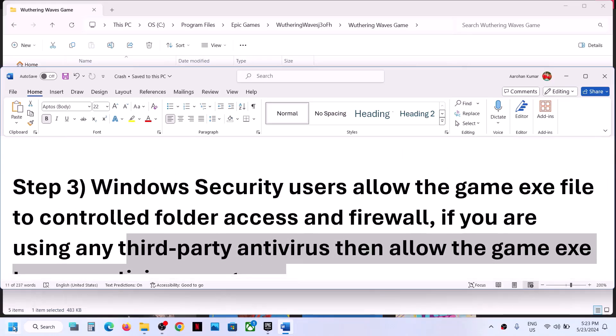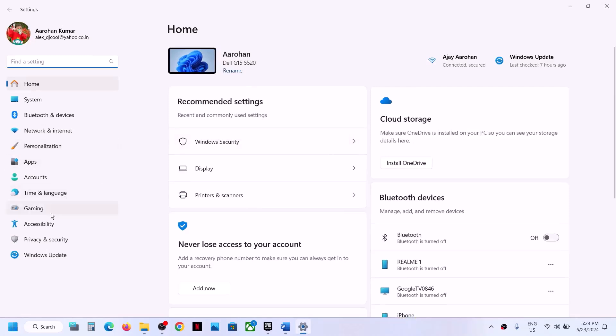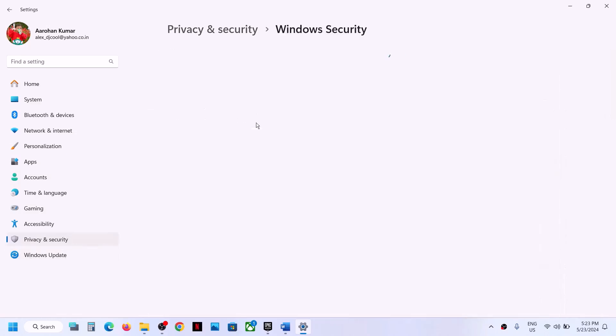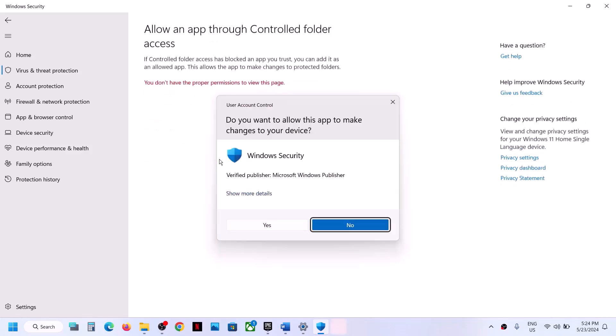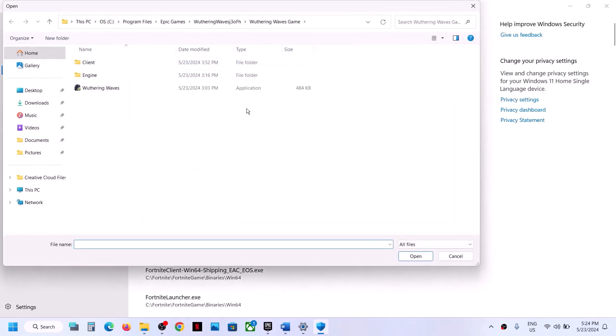For Windows Security users, go to Settings, then Privacy and Security (Windows 11) or Update and Security (Windows 10), and click on Windows Security. Click on Virus and Threat Protection, scroll down, click on Manage Ransomware Protection, then click on 'Allow an app through Controlled Folder Access.' Click Yes to allow, then click 'Add an allowed app,' browse all apps, and go to the game installation folder.